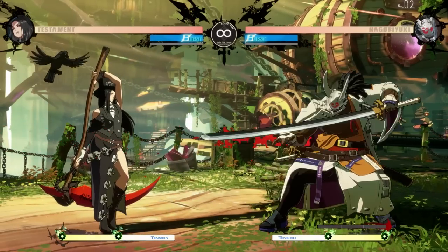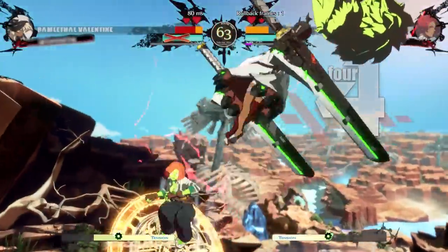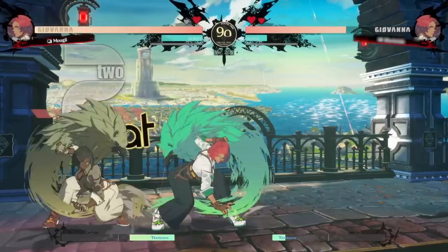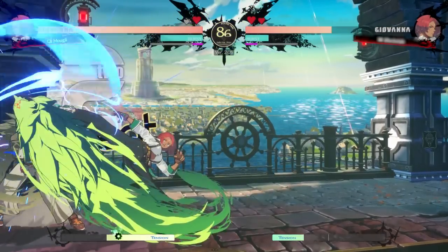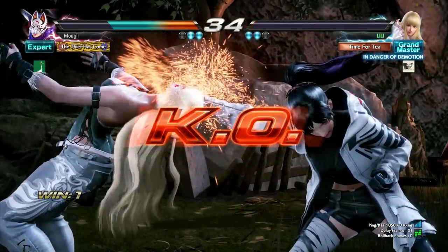Some games will let you dash even while in the air, but that comes at a cost. While walking back tends to automatically turn into a block if the incoming attack does connect, a backdash offers no such protection, and you will get hit if the opponent catches the end of the backdash with their attack. Like many actions you can take in fighting games, you have to weigh the risks versus the potential rewards.